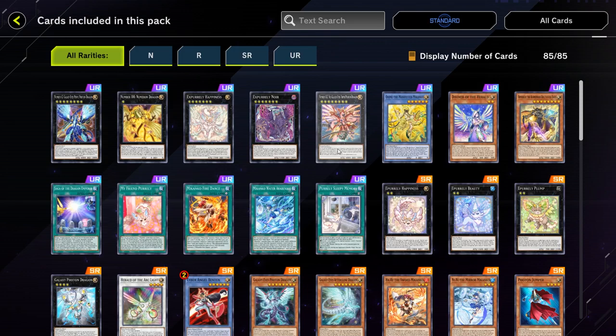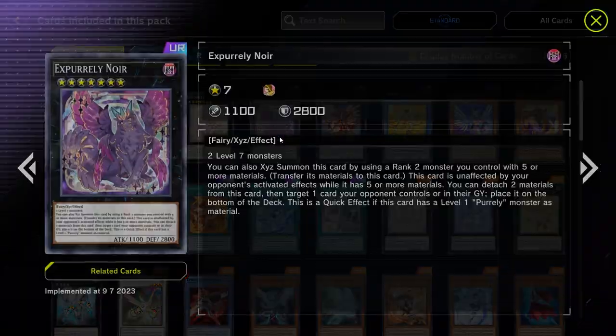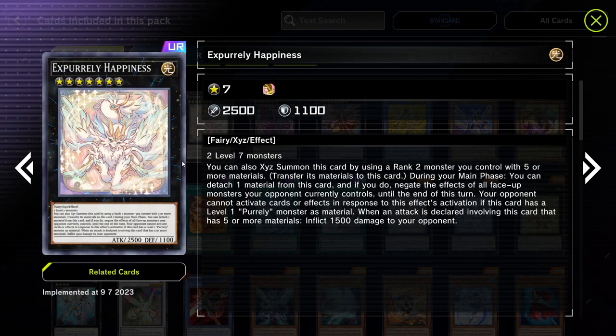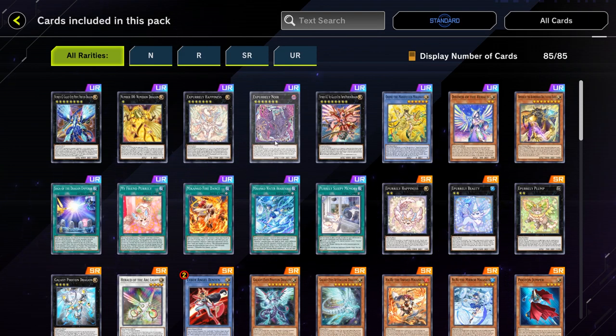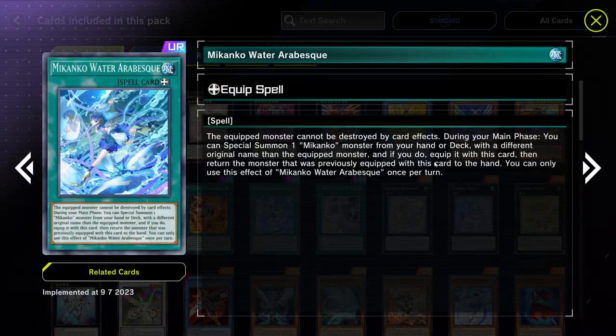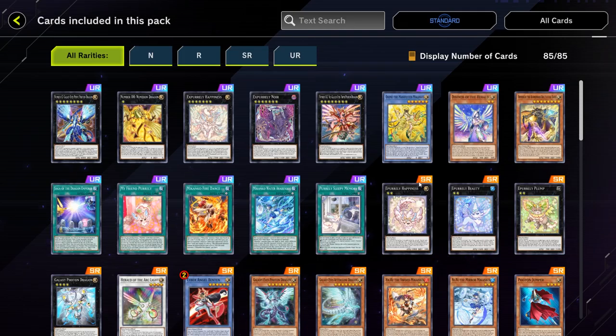That leads me to the biggest problem I have with the new selection packs. When you take a look at Purly and Mikankos, for example — to build Purly you need 8 URs: two copies of Neuer, three copies of one card, three copies of another, and you'll probably also use one to two copies of Happiness, ending up between 8 to 10 URs for Purlys. And then for Mikankos, you need three, two more, three more, and two to three copies of Diviner of the Herald, for a total of between 8 to 11 URs. This is extremely pricey considering a pack gives you around two URs on average.